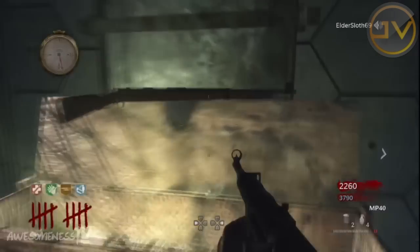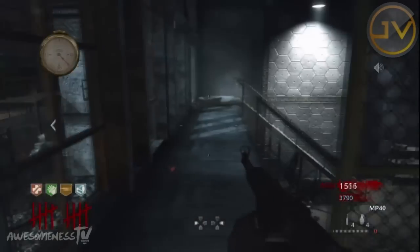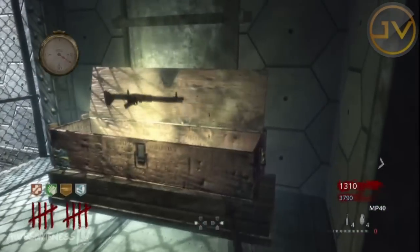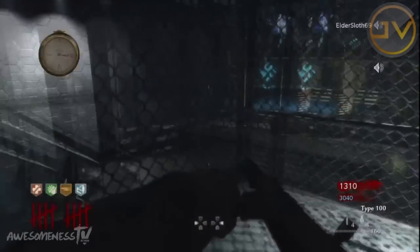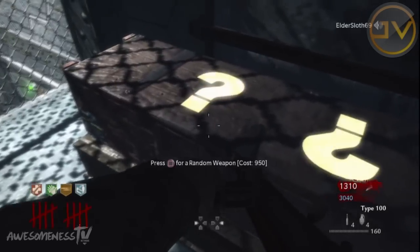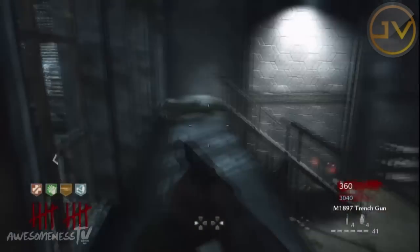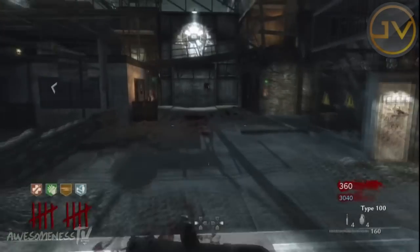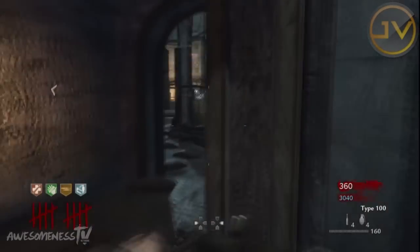Uprising also includes Mob of the Dead, Treyarch's most terrifying zombies experience to date. Top Hollywood talent rounds out a cast of four prohibition-era gangsters that are forced to fend off hordes of the undead while imprisoned on San Francisco's notorious Alcatraz Island, while guard towers and new weapons offer tactical advantages. Survival offers an unprecedented new challenge for these four lost souls.